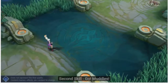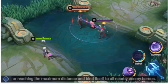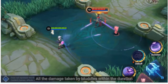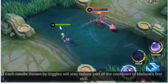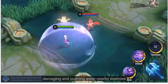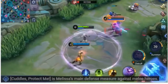Second Skill: Go Muddles! Go Muddles is Melissa's primary damage source. Ultimate: Cuddles, protect me! Melissa orders Cuddles to release the field of protection, damaging and pushing away nearby enemies while blocking them from entering the field for a while. The field will disappear early if Melissa moves too far away. Cuddles, protect me is Melissa's main defense measure against melee heroes.